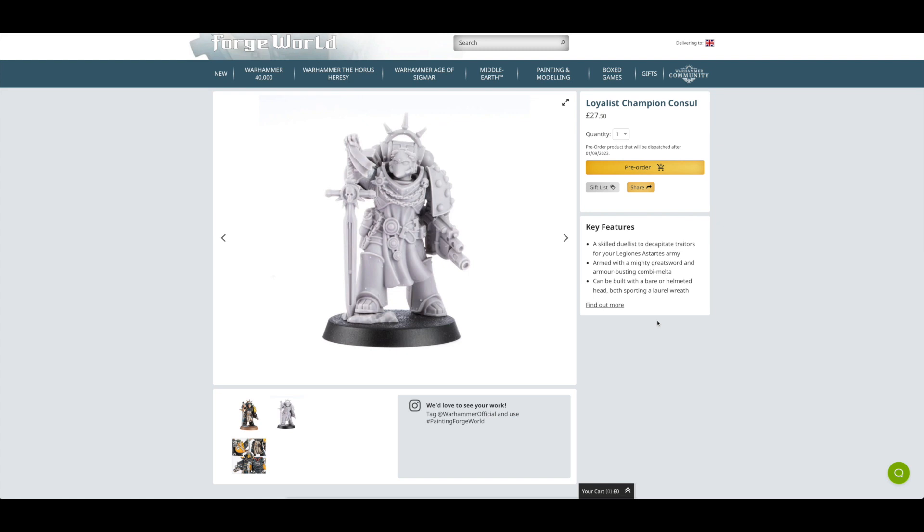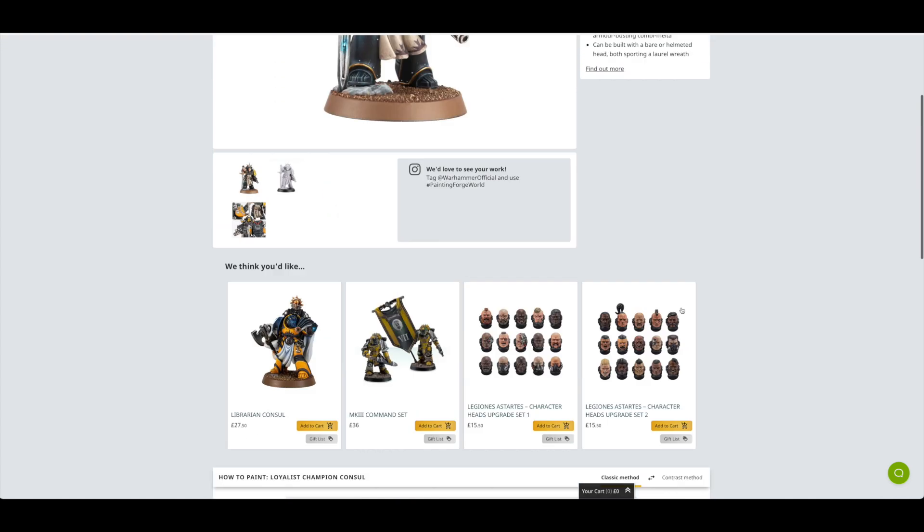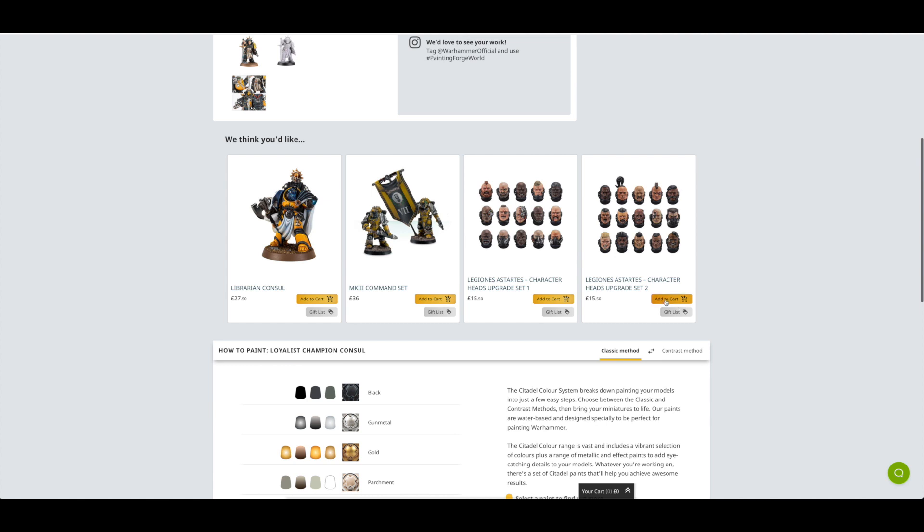You're now looking at plastic equivalents being the same price as Forge World. But that being said, you can pick up the Loyalist Champion Console for £27.50 if you really need a Console instead of a Praetor.